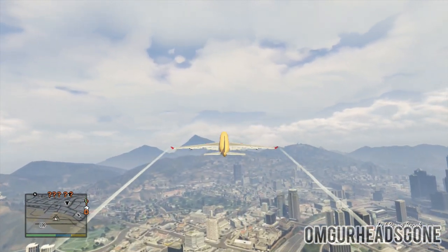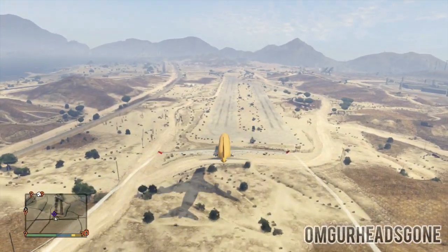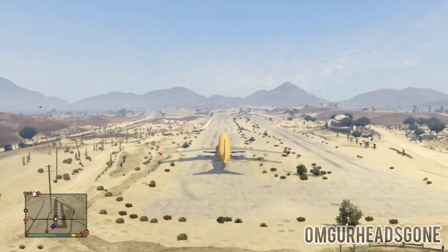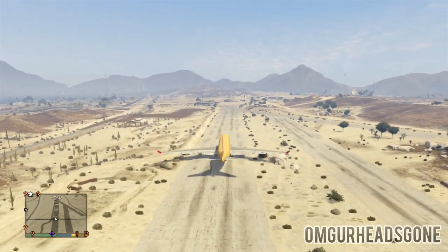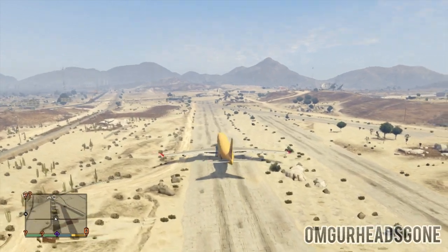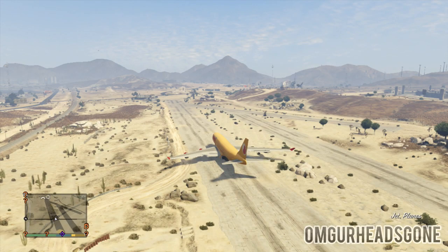This method is very similar to the video I posted earlier today showing you how to bring vehicles from single player to multiplayer, but the main difference is you have a gigantic jumbo jet. Once you've stolen it in story mode, you want to land it over at Trevor's airstrip — it's a very wide area, you can take off again without issues, and there aren't many people around.